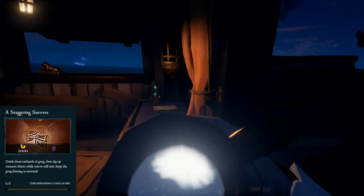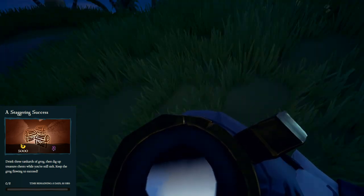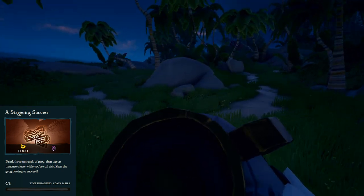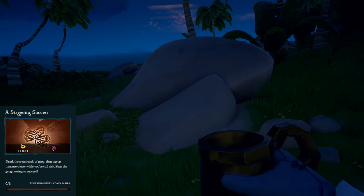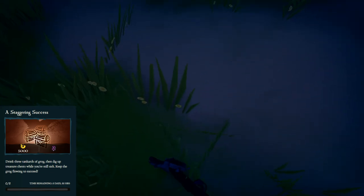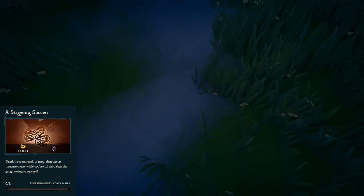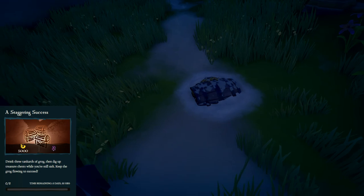For Staggering Success, drink three glasses of Grog and then dig up treasure chests. This one should be super easy. Just grab a gold order voyage or grab a captain's voyage, specifically a prized treasure hunt voyage. This will give you one island with multiple dig points. Head there, try and memorize where your chests are, drink three glasses of Grog, jump off the ship, and go dig them up.